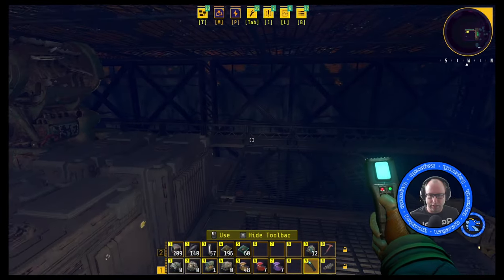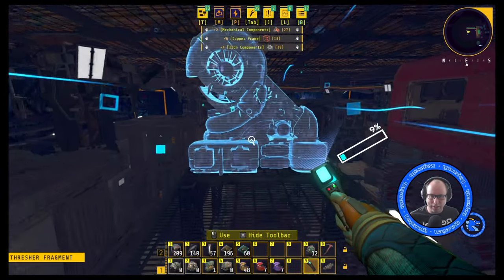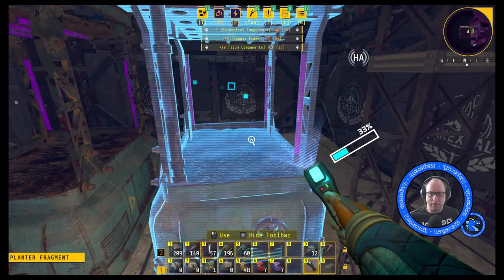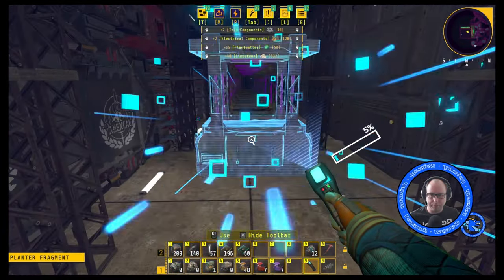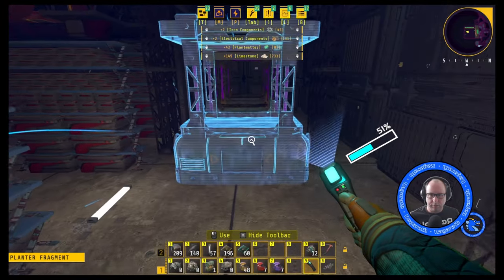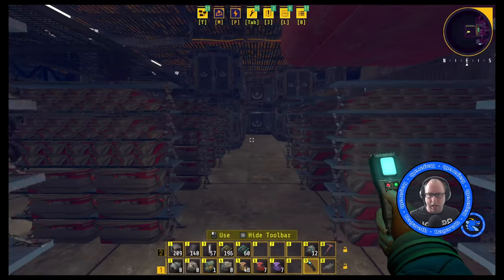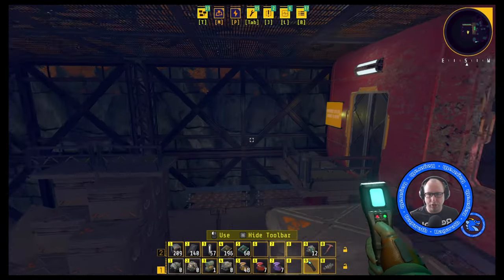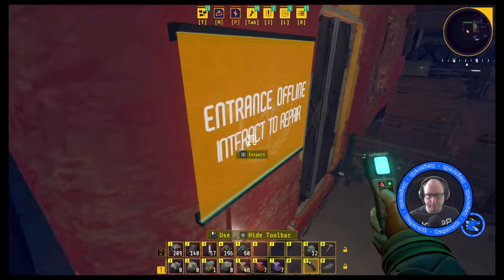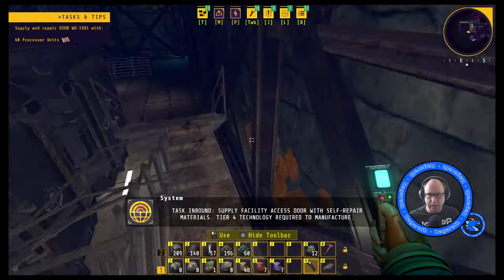Going down here and back down, we get more planters for more components below. And another box in this corner. Last but not least, whilst you're in here, make sure you go up to the door and activate it, which is going to get you in eventually to the modules over there. Task: inbound supply facility access door with self-repair materials. And that's what you need in here.